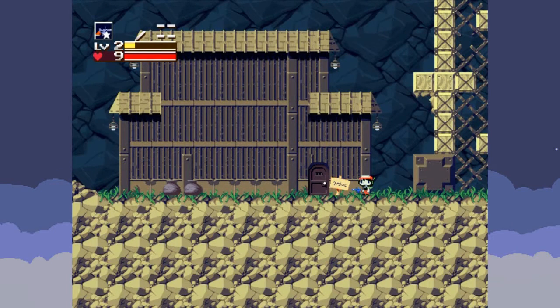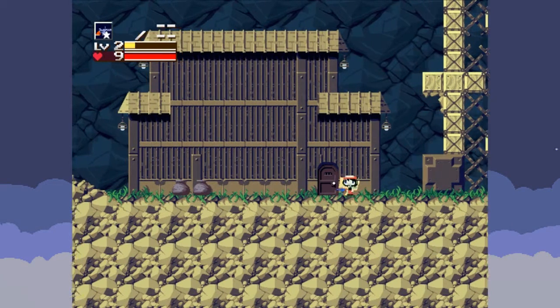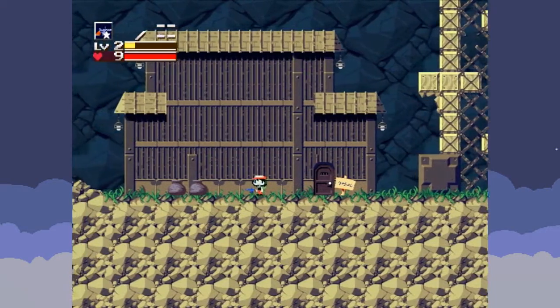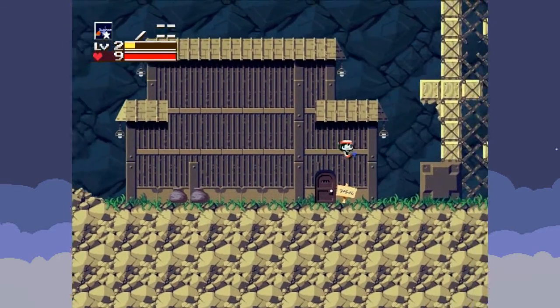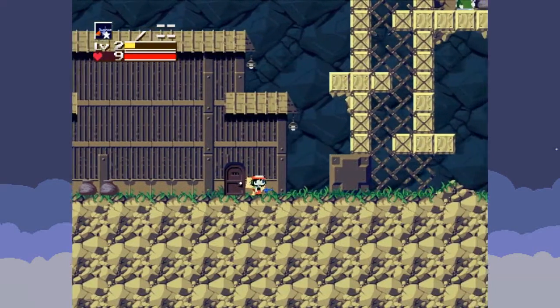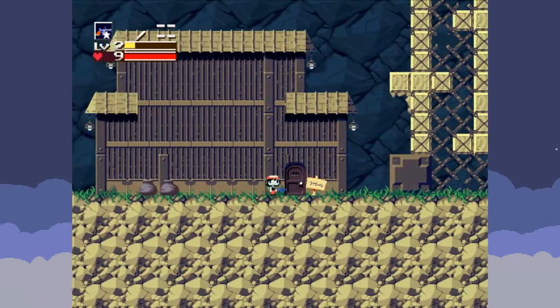Hello everyone, and welcome back to Let's Play Cave Story. In the last episode, we started the game, got the Polar Star, our first weapon. Tarunka was kidnapped by the doctor's minions, Misery and Balrog, and we got a key to Arthur's house so we could go in and snoop around, or something to that effect.